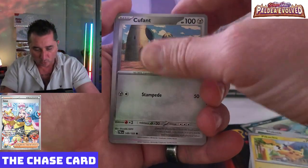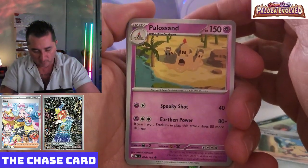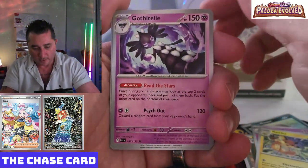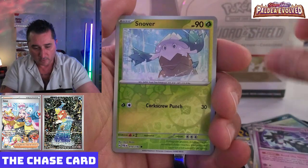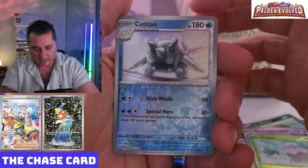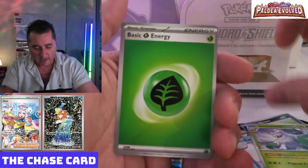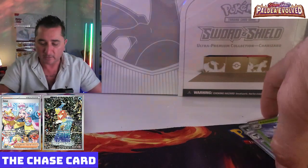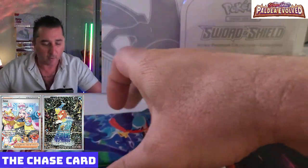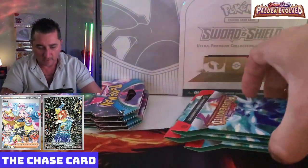Paldea Evolved first pack — we've got the Pikachu, Cufant, Palossand, Raichu, Gothitelle, Reverse Holo Snover, the Ceruledge or Sedge-tan Reverse Holo, and just a regular holo and an energy card. Nothing from that first pack really. First pack of Paldea Evolved was a non-event.